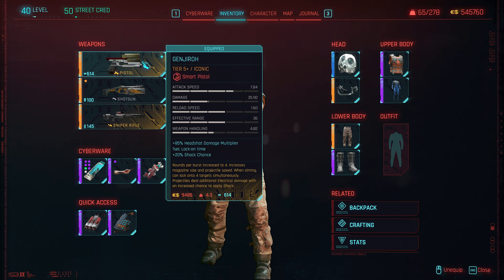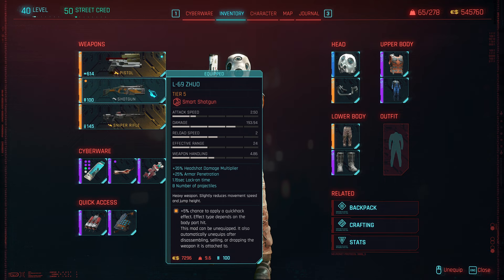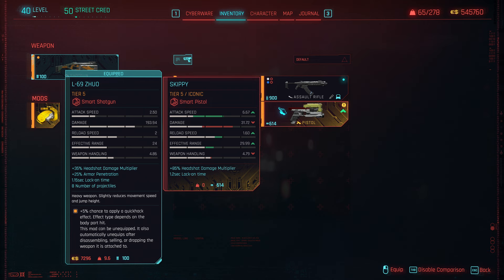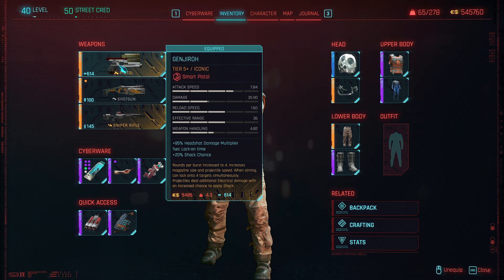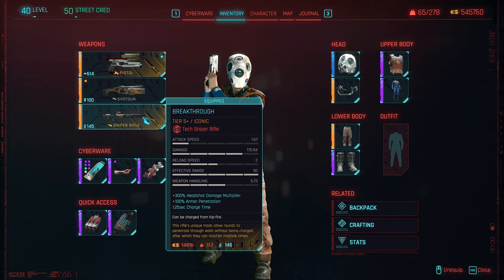For weapons: the Genjiro Pistol is basically that annoying talking pistol but better in every regard — it has shock chance and hits multiple targets. Really solid smart pistol and look at how big the reticle is. The second weapon slot is completely open; I went with a smart shotgun just to put the Hack Autonomy smart weapon mod on it, but you can use whatever you want — an assault rifle, something suppressed. Lastly, I like having Breakthrough here. If there's an enemy I can't get eyes on or see through a camera, I can use Ping and then get headshots through walls with Breakthrough.